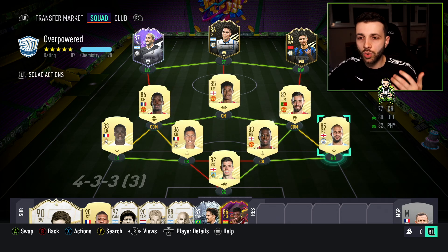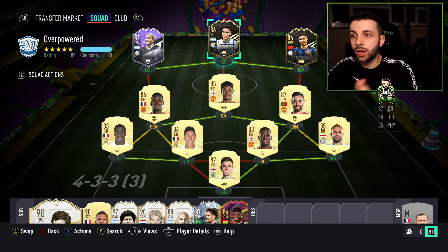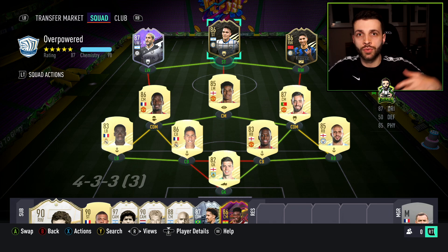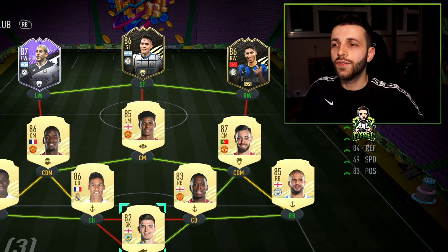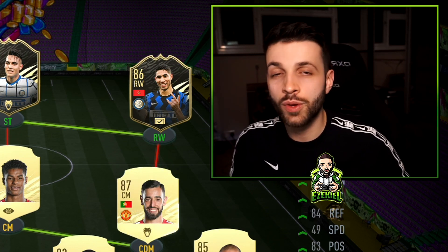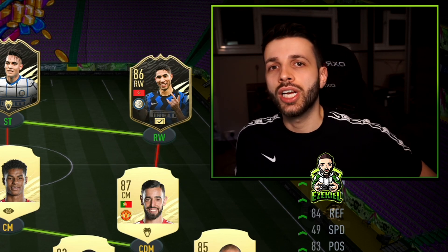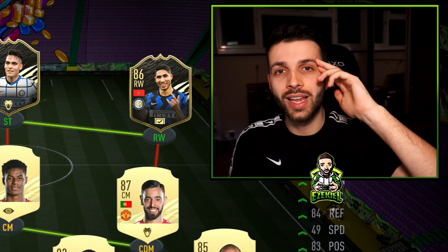The informed players should hold their value pretty well unless another What If player comes out. So you should be okay having this team for a week or two. It's annoying when you buy a team for 500k and then sell it and only get 400,000 coins back after tax. If you enjoyed this squad builder, smash the likes — 500 likes would be greatly appreciated. If you're not subscribed already, make sure you do that before you leave. Bye-bye.